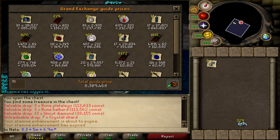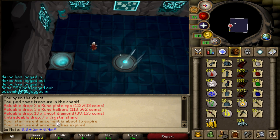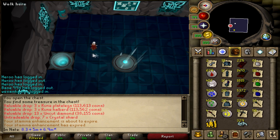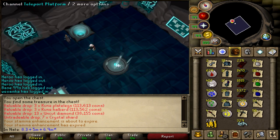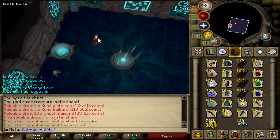The supplies used, of course, is nothing — you bring nothing into the gauntlet, so that is all pure profit. So 8.3 plus 5 plus 6.9 gives 20.2 mil total profit, assuming you turn those crystal shards into divine super combat potions. That requires 97 Herblore, or you can boost to 97. If you can't make divine super combats, save the shards until you can — it's definitely worth it. Using other divine potions will yield a bit less money, but not a lot less.